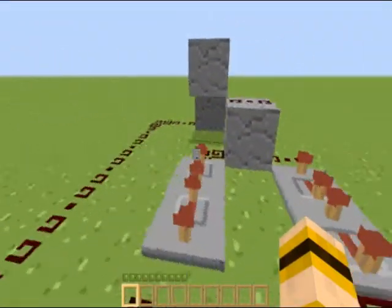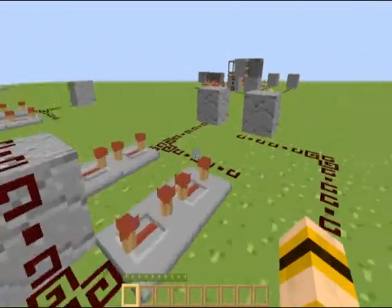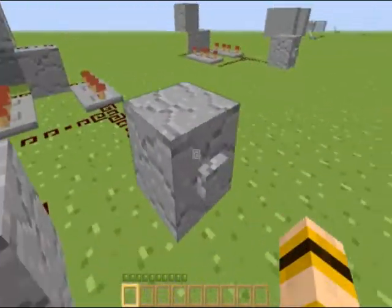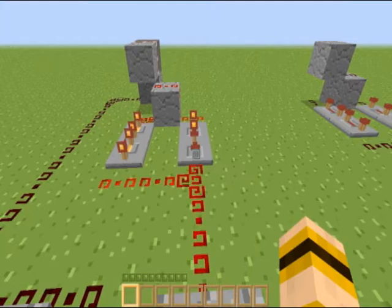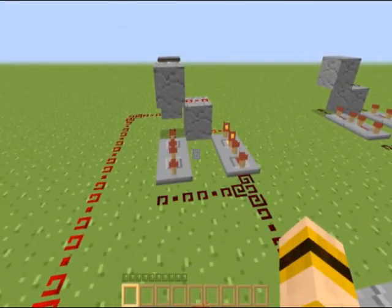How you make this automatic is just have a piston do it for you, like this. It's going around, it's going around. Off switch — and it's off.